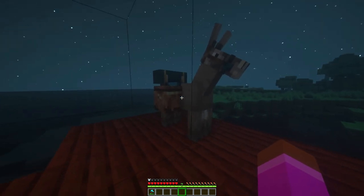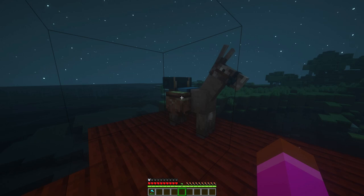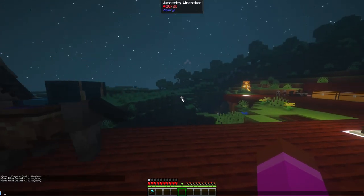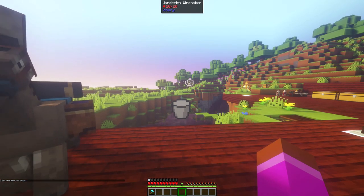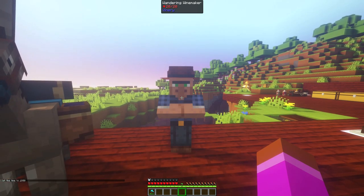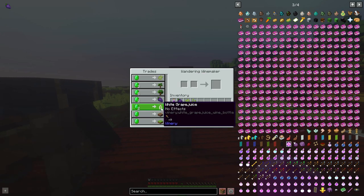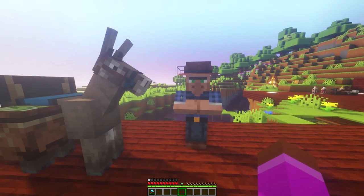There are two new mobs: the wine mule — a retextured donkey that holds grape-related items — and the wandering winemaker. The wandering winemaker looks like a typical farmer, and when you trade with him you can see he trades a variety of things related to the mod. You can get grape juice and possibly wine from him when you find him along the way.